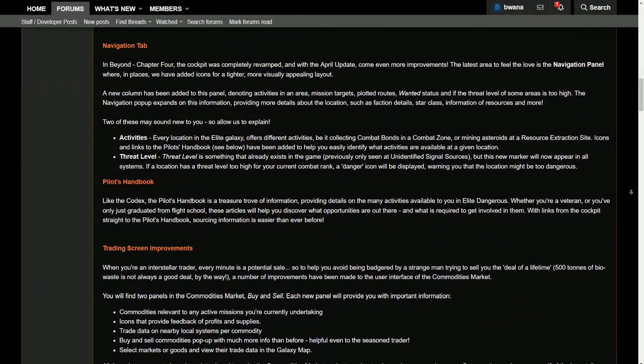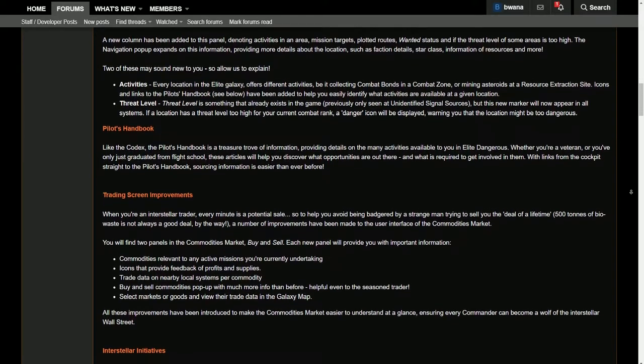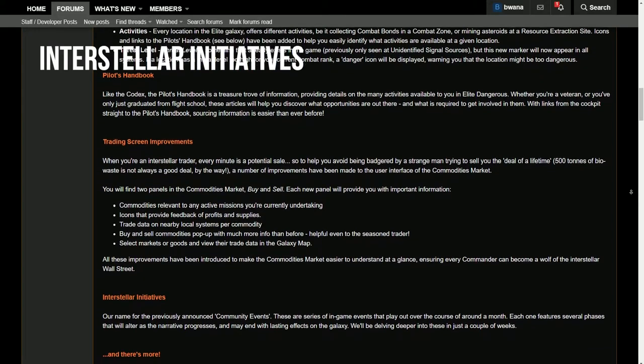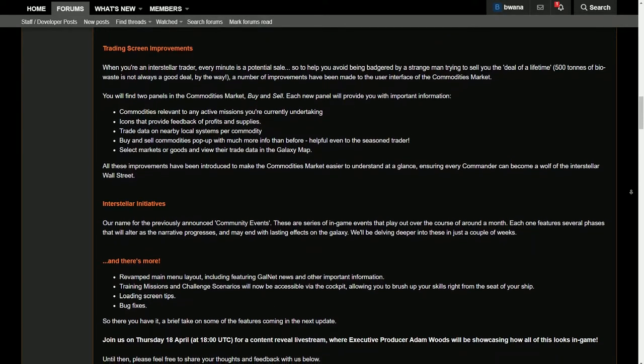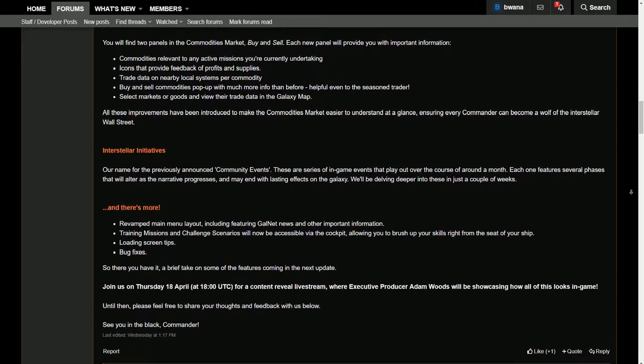As promised in the March letter, we're also going to get a series of activities that they previously dubbed community events — they've given them the name Interstellar Initiatives. These are a series of in-game events which we don't know much about yet, but more information will be given later on. On top of all this, we're going to get a revamped main menu with Galnet and other information. Training missions and challenge scenarios are now going to be accessible in the cockpit, along with loading screen tips and bug fixes.